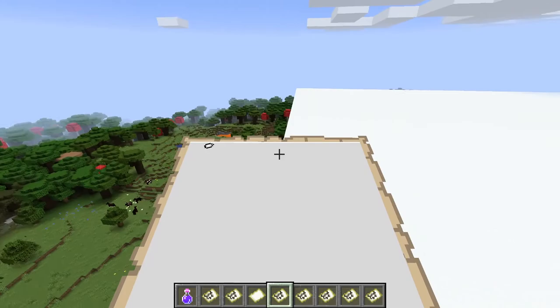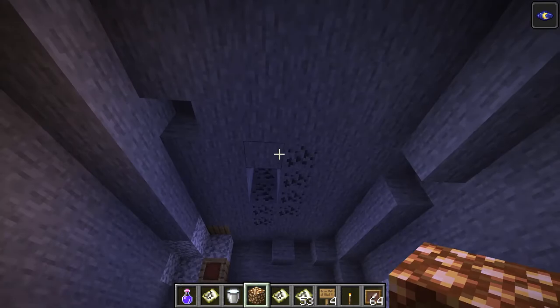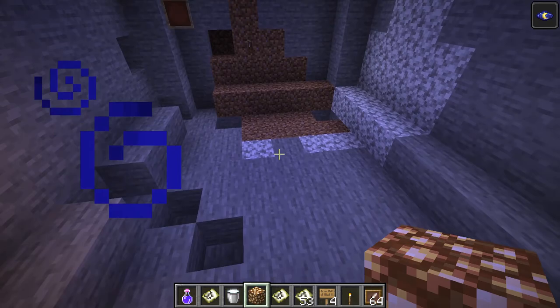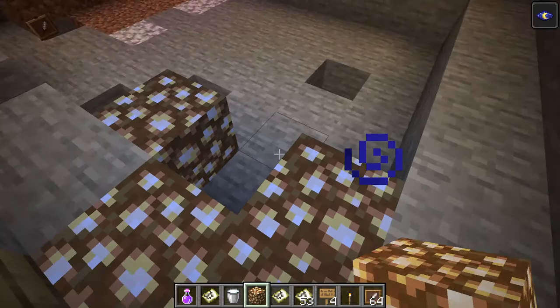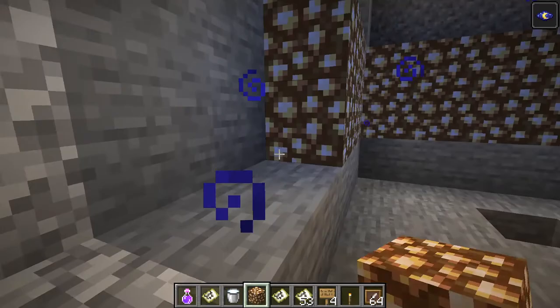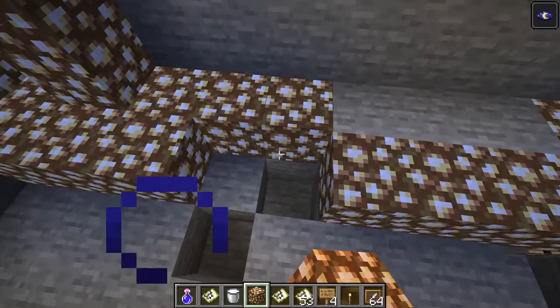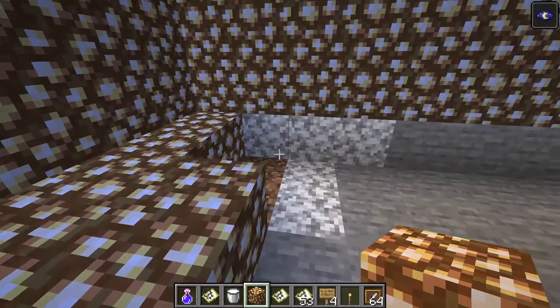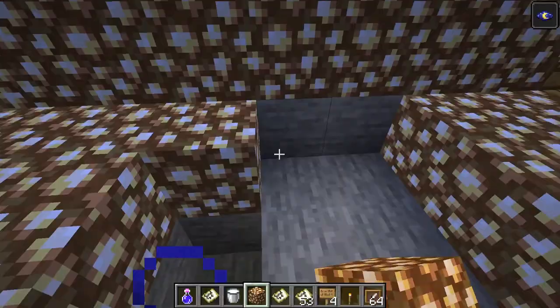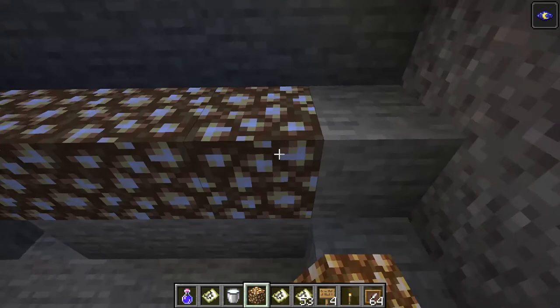So now I'll be showing you how to make the actual room and how to make it so that it's how you saw it from before. The first thing you want to do is probably dig out a hole — it shouldn't be too big. You want to make the surfaces out of glowstone, because if not it'll all be dark and you won't be able to see the white walls as you saw before. So just make it out of glowstone — you can also make it out of sea lanterns if you want, whatever is easier for you to get. But it is going to take a lot of glowstone to make this, even a small room like this.